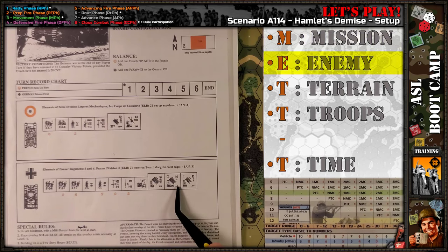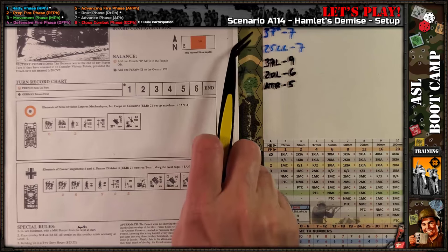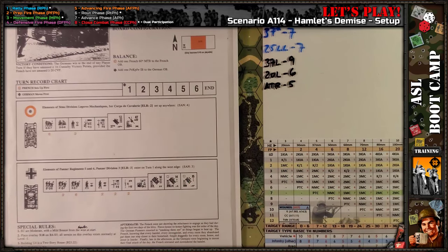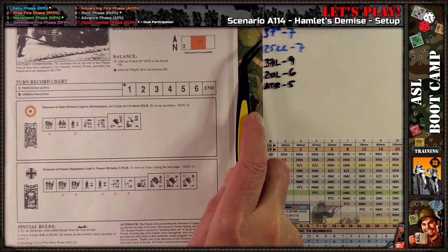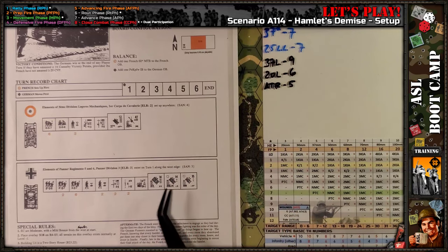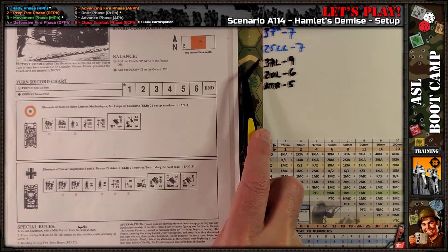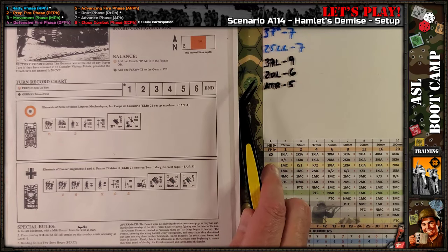Enemy. We kind of looked at the enemy already, but let's look a little closer. Let me remove the METTC graphic and show you these kill numbers. The French two-kill numbers for their ordnance are in blue; the basic two-kill numbers for the Germans are in black, including the anti-tank rifle.